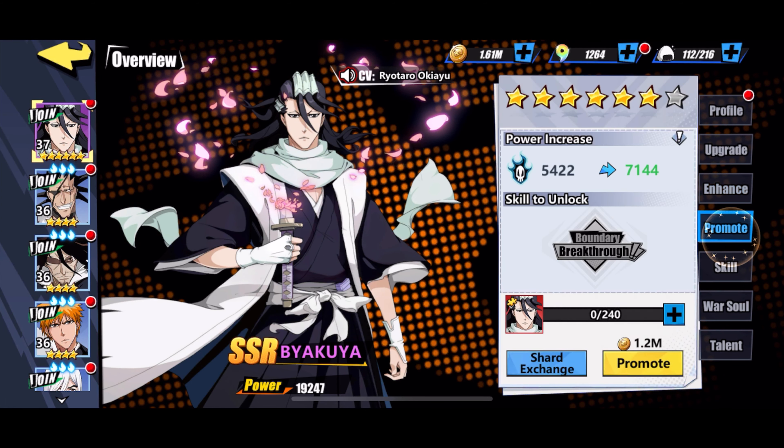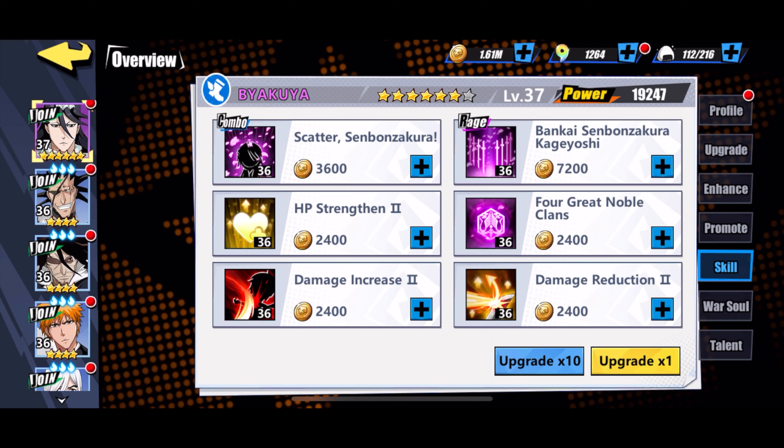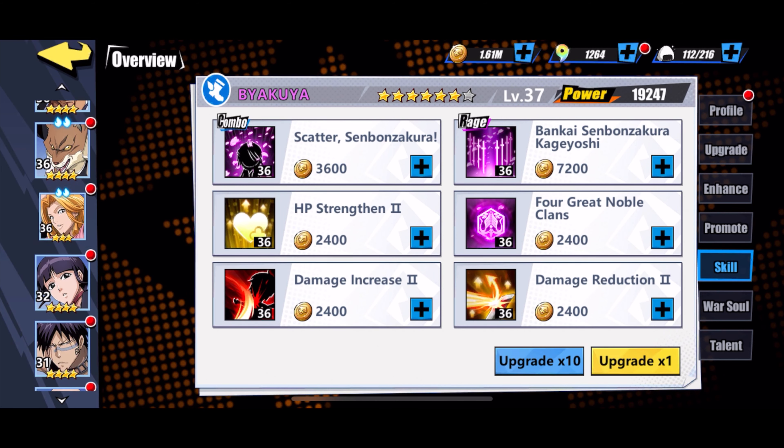Now the stats have gone up. If you have the shards for the character, you can promote it here. For skills, as you can see, all of my skills are level 36. Skills depend on your level and number of stars — the more stars you have, the more skills you'll unlock.